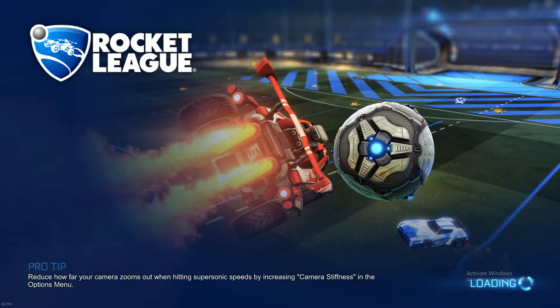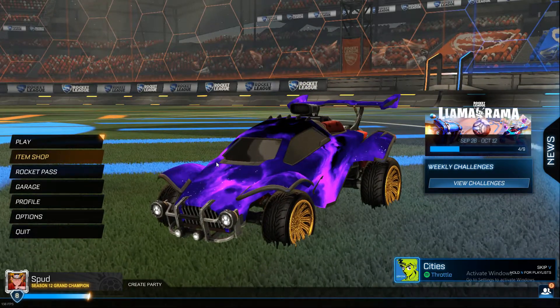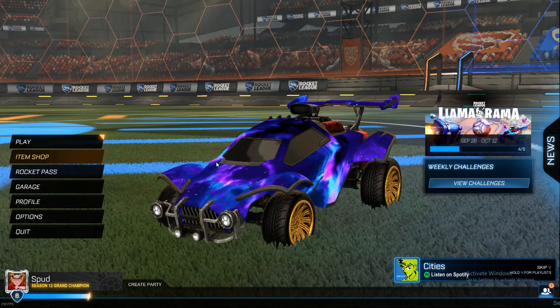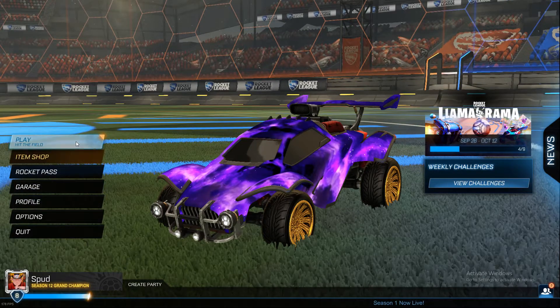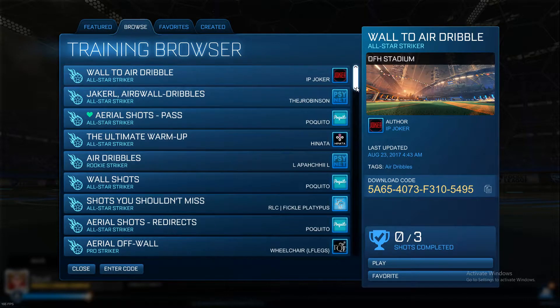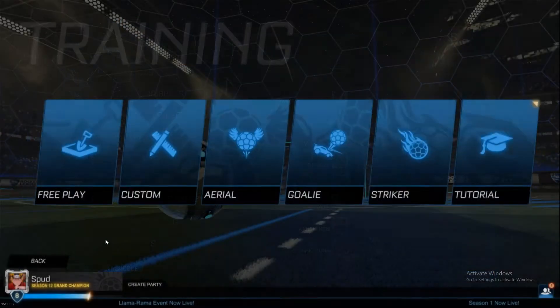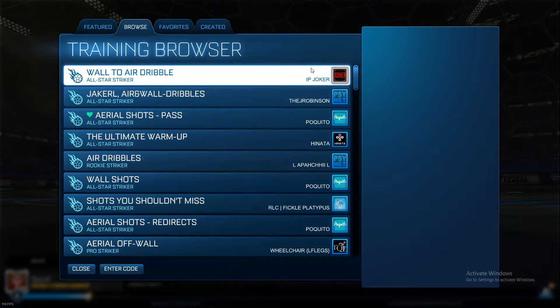Now we've covered free play, camera settings, controls, and video settings. The next part you want to move on to is Custom Training, which can be found by clicking Play, Training, Custom. You'll see featured ones and loads more on Browse — there are so many on Browse. It's up to you what you want to start with to get better, but I would recommend shots and defence.